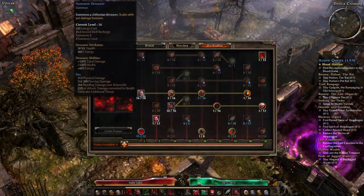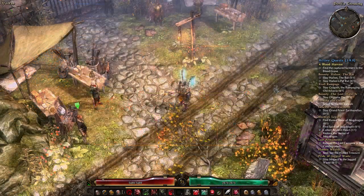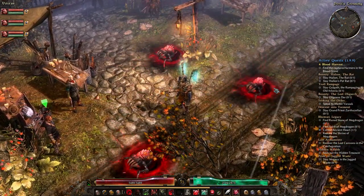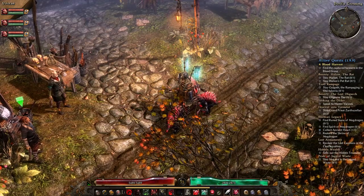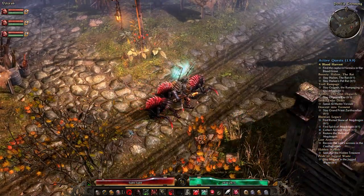The first minion the Voidcaller gets is the Devourer. It's a small creature with a huge mouth, and it's an absolutely brilliant minion. It starts out very strong at level 1, easily dispatching your enemies. When you max the skill out, you get an additional 2 Devourers, making a total of 3.